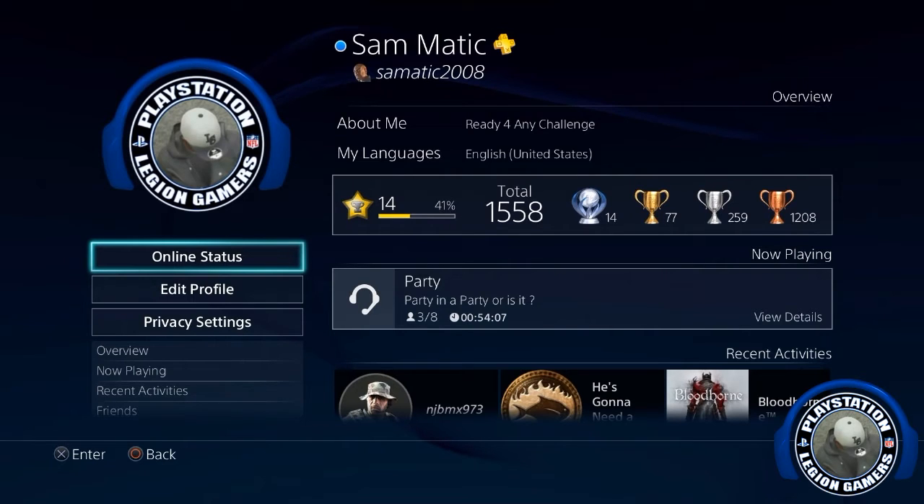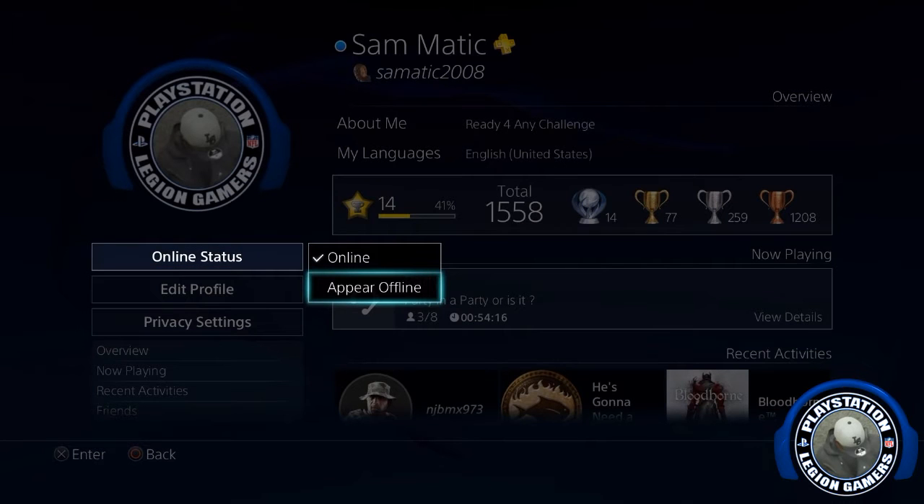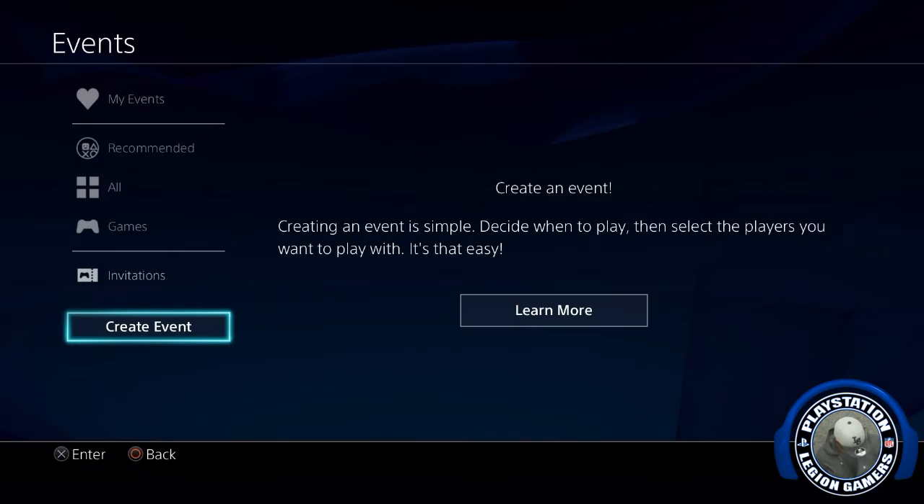It's called Online Status. You may ask what's the necessity or importance of this. When you click on Online Status, it will show you that you can appear offline. Why is that important? Say if you want to watch Batman v Superman — which hits Blu-ray July 16th — and you can appear offline if you don't want to be bothered with invites. Or if you're going on a hardcore trophy run you can appear offline and stay focused without any interruptions from invites.